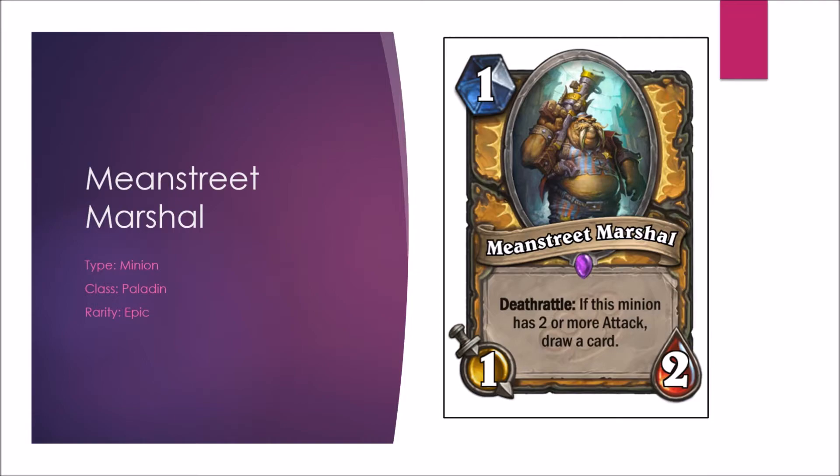The Beanstreet Marshal — another Paladin aggro card. Deathrattle: if this minion has 2 or more attack, draw a card. It's certainly meant to be buffed, even right before it dies. When buffed, it's a 1-mana minion that draws a card — card draw is extremely valuable and can't be underestimated. I think it could certainly find its way into some decks. In Arena, worst case it's a 1-mana 1-2, but combined with Abusive Sergeant, Dark Iron Dwarf, Shattered Sun Cleric, or any other buffs, it becomes card draw, which is awesome in Arena. Constructed B, Arena B.